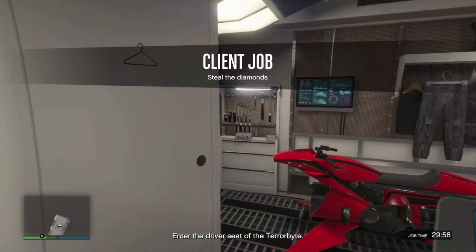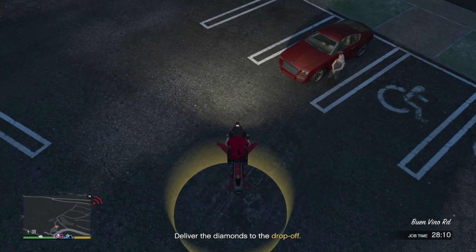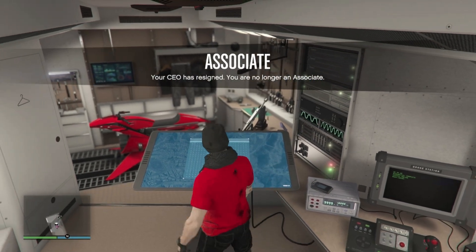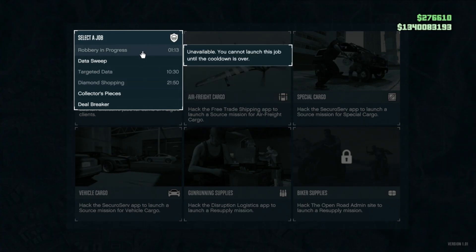Then of course, once those have been completed, start up Diamond Shopping and repeat. By the time you've all completed Diamond Shopping, your cooldown for the first job, Robbery in Progress, should have come to an end or be about to. So you can now repeat the entire process as necessary.